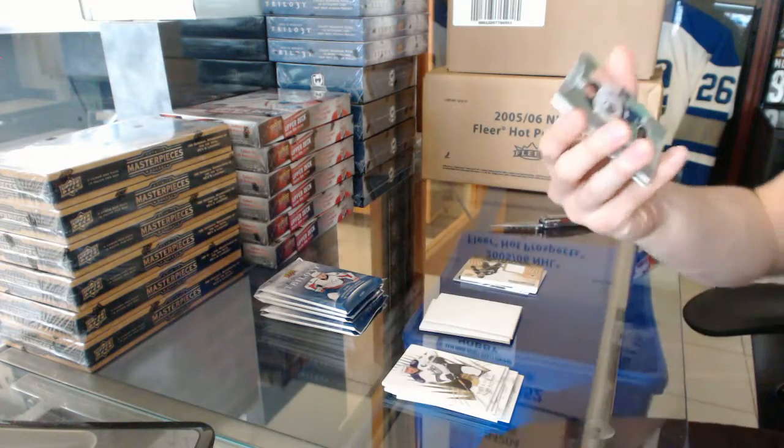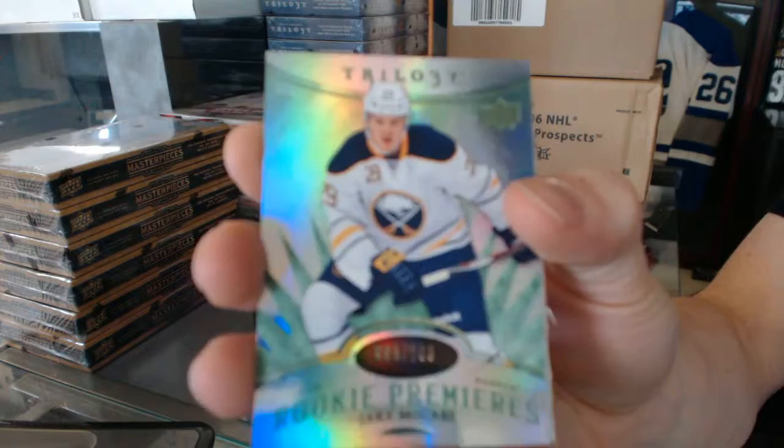Rainbow Radiance Green Rookie, numbered to 199, Jake McCabe.